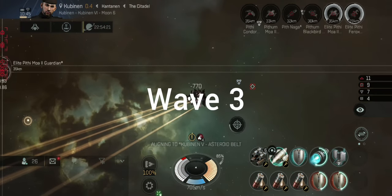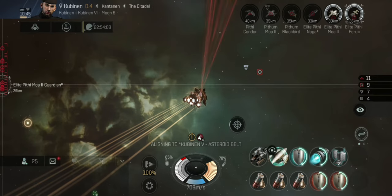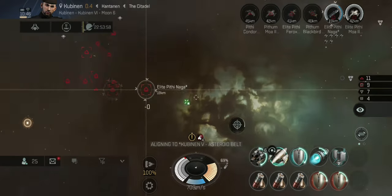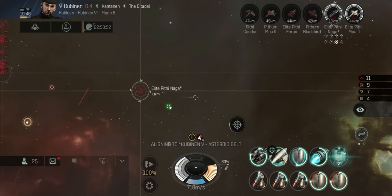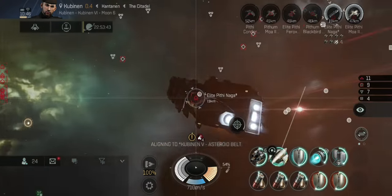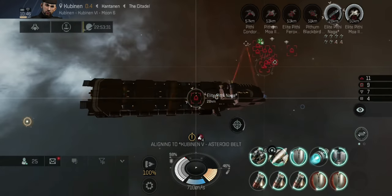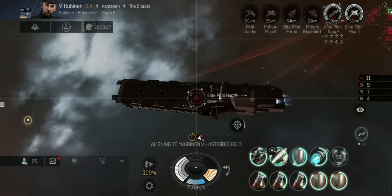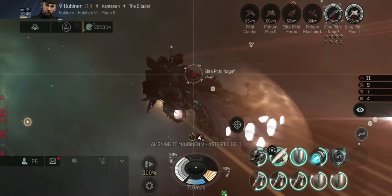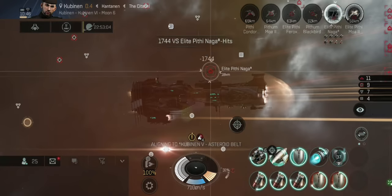Wave number three. On this wave there's an elite Naga — there he is. This elite Naga does maybe three to four kilometers per second; for a battlecruiser it's moving incredibly fast. He's going to overshoot me. I'm applying whatever damage I can, but if you're aligned and burning away you won't be webbed. I can assure you this Naga, which shoots battleship-sized weapons, is not going to do any damage to you whatsoever.